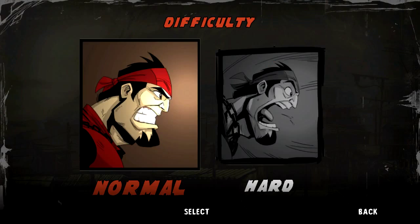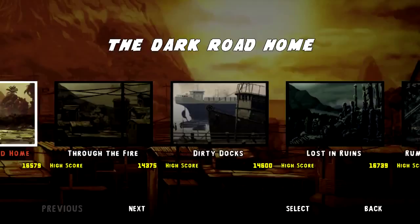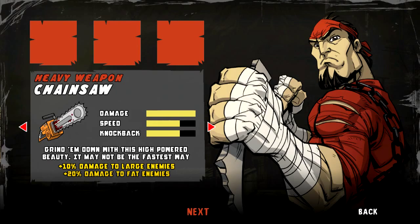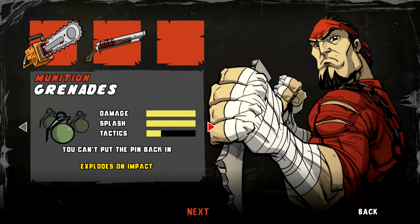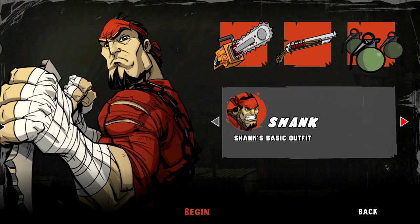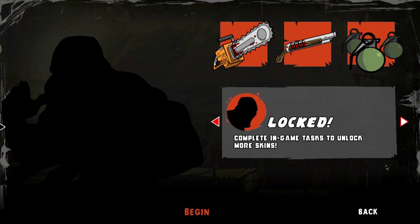Let's go ahead and give Campaign a try. We're going to select Normal and do the first mission. Before each mission, you select your loadout. For the heavy weapon, I want the chainsaw. For the ranged weapon, I want to use the shotgun. And I'll just use the grenades. You also get to change your outfit, but I haven't unlocked any yet.